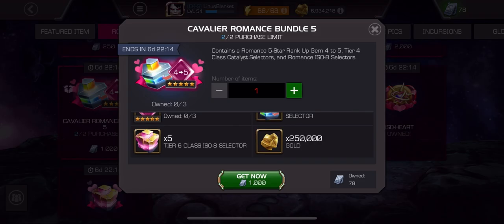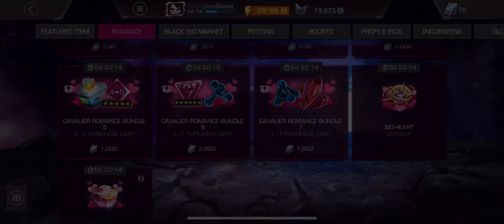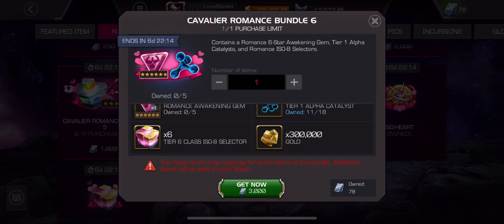Here we have a rank four to rank five five-star rank up gem. At this point I think it's worth half of that. This Romance Awakening gem — that's a generic six star. For Cavalier players, this is the best you can do. This is an A minus. It's pretty expensive, it's a hundred bucks. The only reason I'm not giving it an A is because I would like to see something like a tier one alpha thrown in.